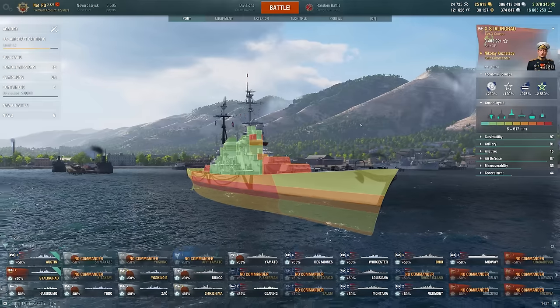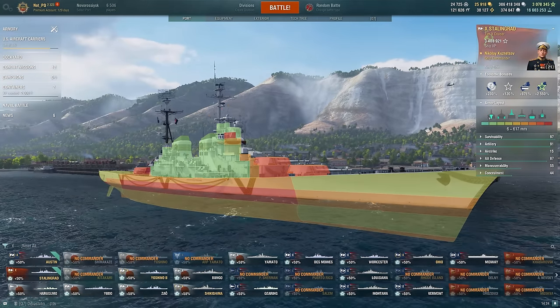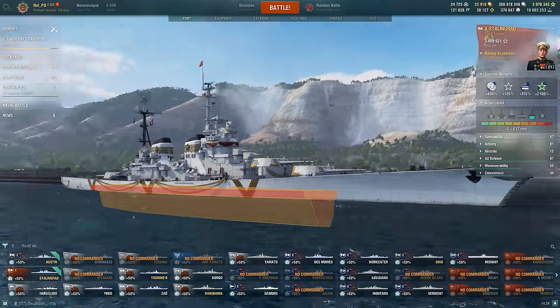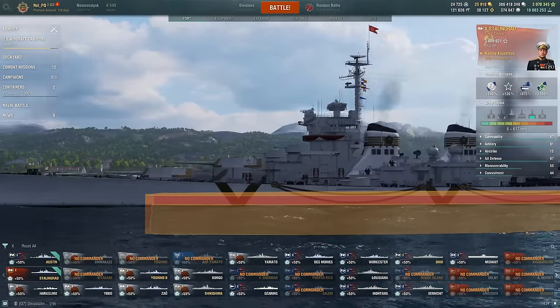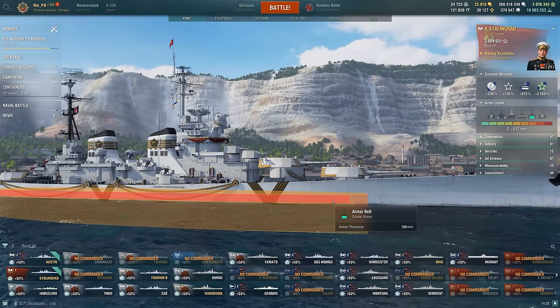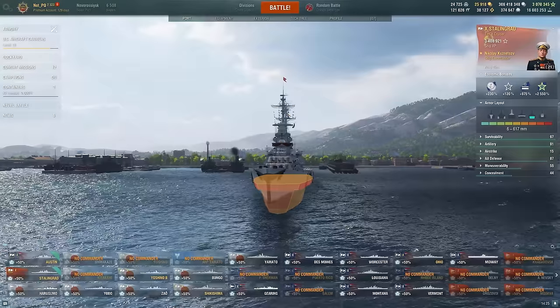This allows you guys — maybe who haven't actually experienced the Stalingrad and are looking to get it — to understand what it's like in 2024. That's the goal of looking at all of these ships: to re-evaluate them and give you an updated recommendation while sharing my experience in 2024, as the game has certainly changed. So, the armor. Yeah, it's an old ship. That is your citadel — large citadel, very, very, very easy to hit this citadel. And it's not the most armored either — 180mm protection, and that is not spaced. That is right out to the edge of the ship.